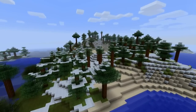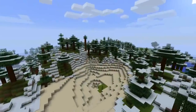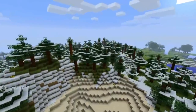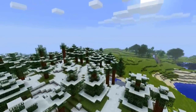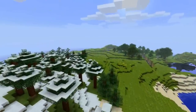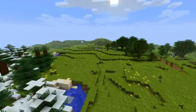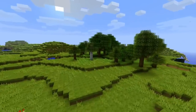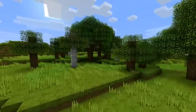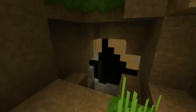Before I do that I'd like to just show you how the world looks in itself. Right here you can see a snow biome — everything looks very nice. I'm going to show you some underground footage in here just a sec. Here you can see a plains biome with a couple of trees. Trees look very nice.